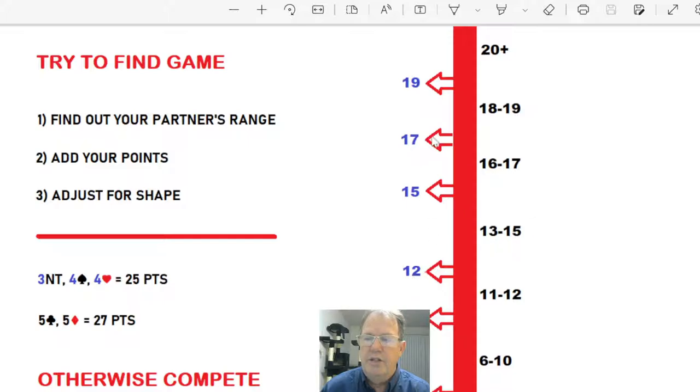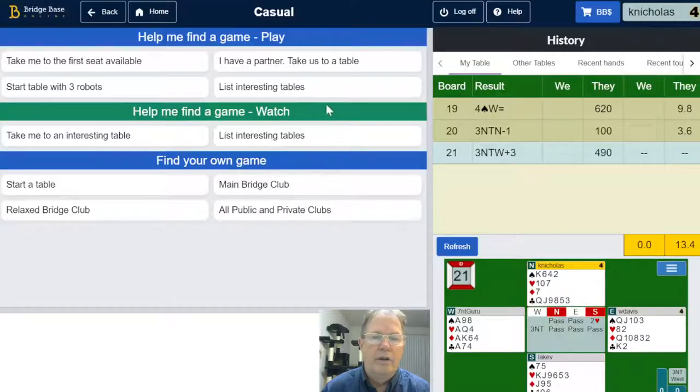A very quick bridge lesson on point ranges: What is your bidding telling your partner about how many points you have? What is your partner's bidding telling you about how many points they have? Add them together, adjust for shape. If you have enough for game, bid it. Otherwise, get in there and compete.